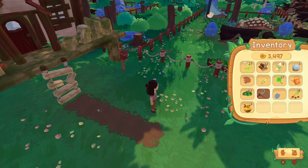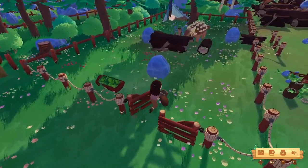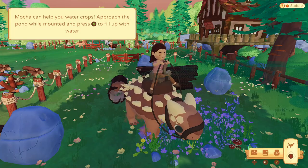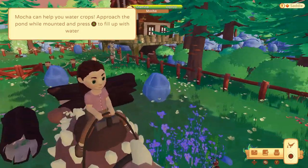On day 2, I got two Styracosauruses and one Ankylosaurus, which is this beautiful little brown girl over here. I named her Mocha. I got all three of them on the same day.